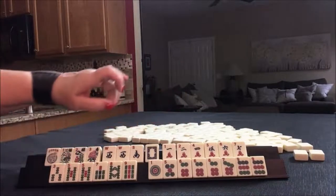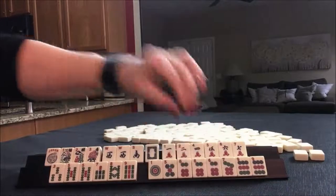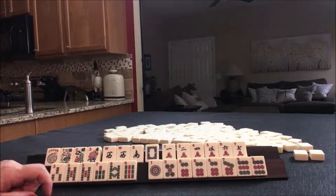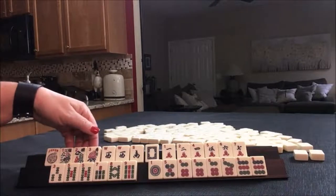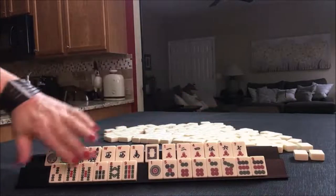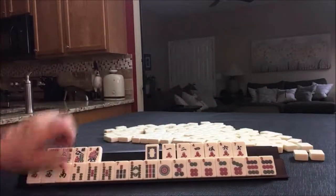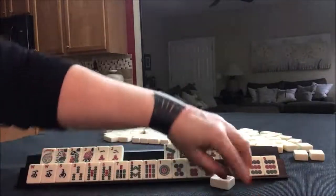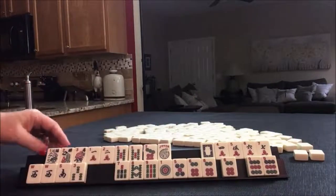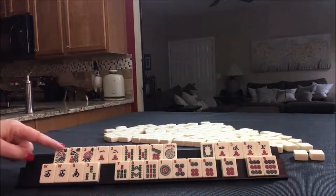Two, three, four, five, six — three times. Let's see here. Pair of wests. Seven, five, seven, five — twelve. Use this for the seven. Addition: seven, five, twelve, mixed suits.